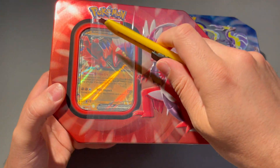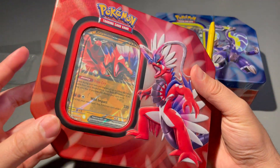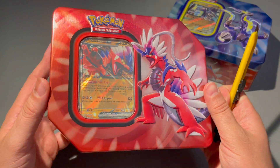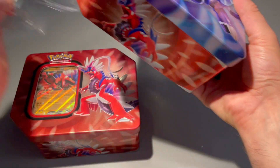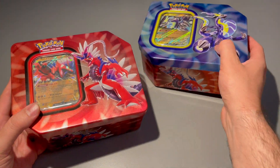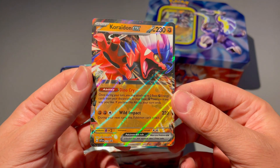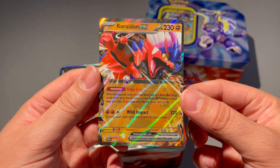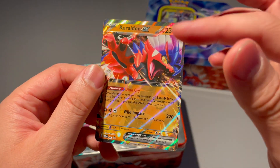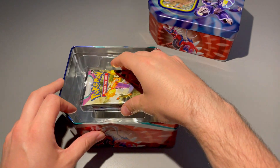All right, let's just get into these tins. I'm gonna crack these open and remove this plastic here. I don't know why they did the plastic like this — it was only on like half of it. I've never seen it like that before. All right, plastic is off and we're good. We're gonna open up the Koraidon one first. Here's our promo right here — Koraidon EX. Not sure if you can pull this in Scarlet and Violet or if it's a different art of the EX.